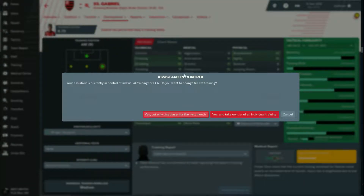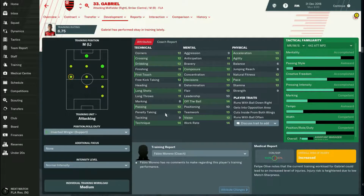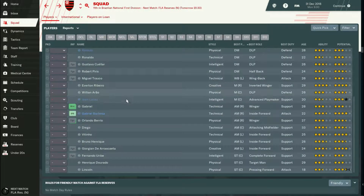For example, in my tactic I use inverted wingers rather than traditional wingers. So I go to a player's development and training and change his role to inverted winger on support duty. Because I delegated training to my assistant, it asks me if I want to change this — I select yes but only for the next month. Then after a month I come back and check the progress.